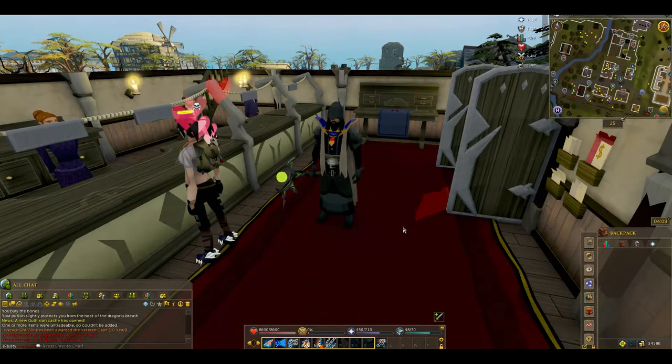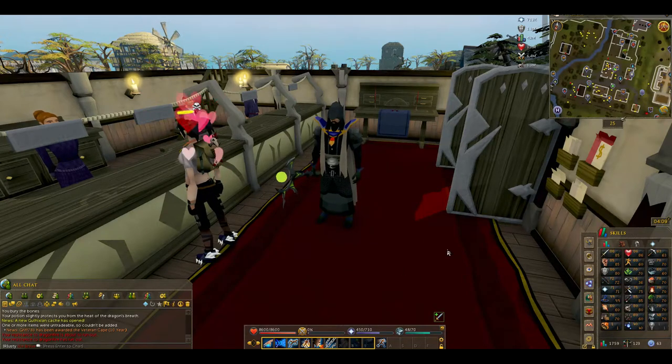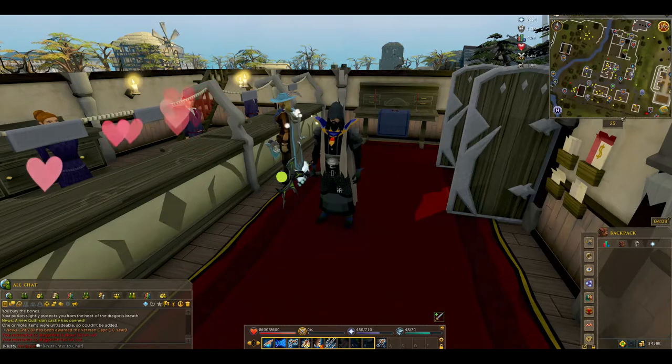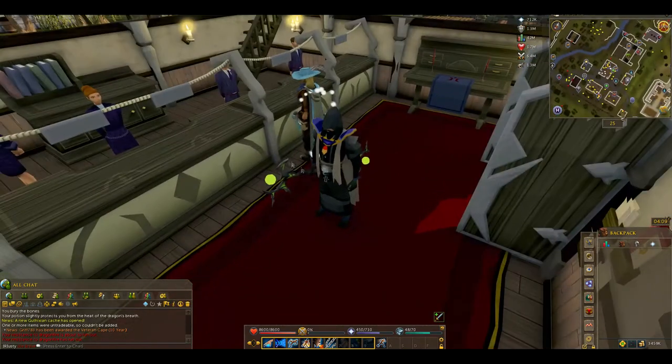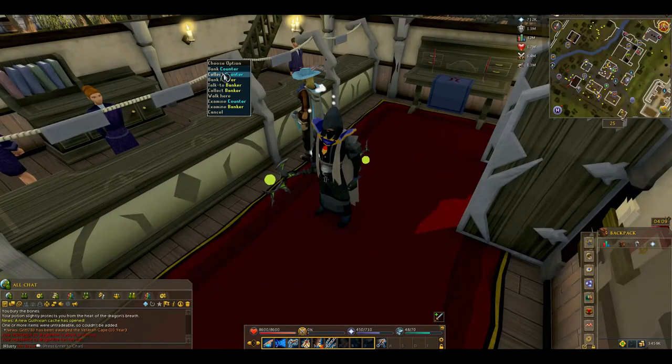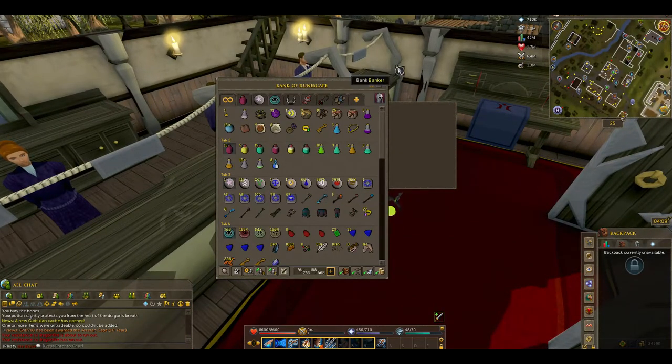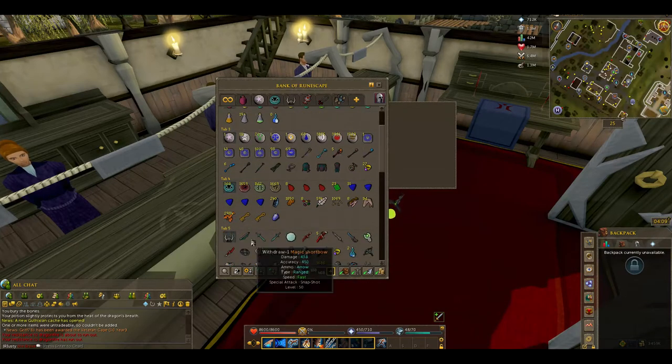So you might have been wondering what I've been doing lately — I have been doing a lot of Slayer. I've been leveling some combat levels because I wanted to get them up to 99. I've been leveling Slayer — 80 Slayer — so that's pretty nice actually. Just got my Vine Whip. And a little quick look at this account: this is a very messy bank. I pretty much just started playing this game again, so this is all over the place. I'm going to fix this very soon.